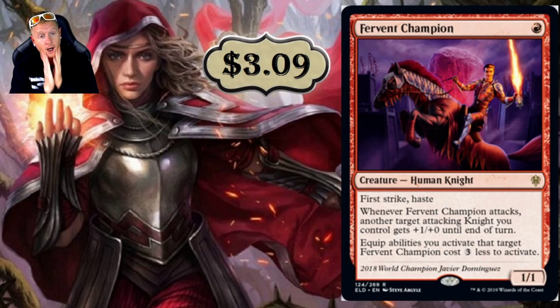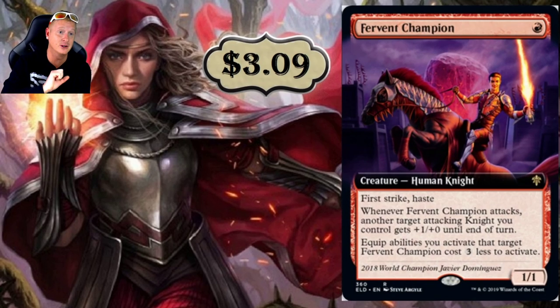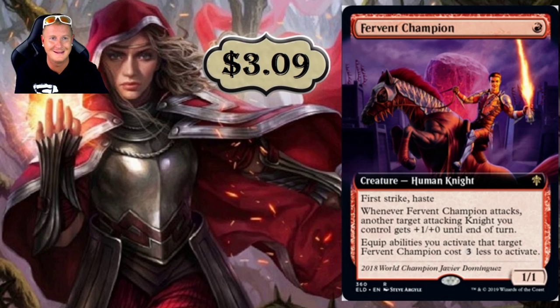Fervent Champion — we already know what this is going to do. Human Knight, one-drop with First Strike and Haste on a 1/1. Whenever Fervent Champion attacks, another target attacking Knight you control gets plus one, plus zero until end of turn. And equip abilities you activate that target Fervent Champion cost three less. I do expect Knight decks to be running equipment cards — if you're not running equipment cards in your Knight deck, you might be doing something wrong.